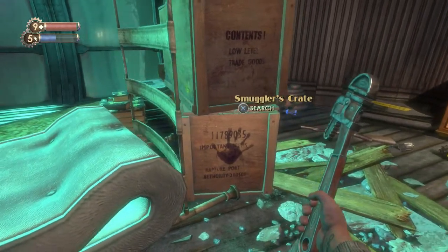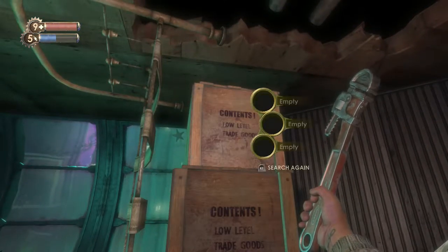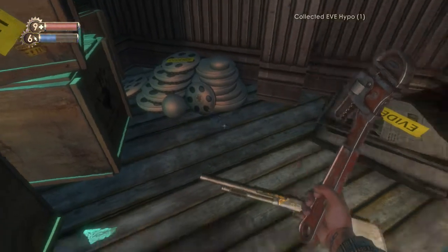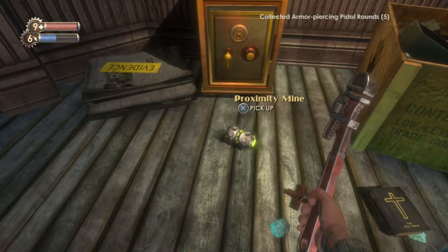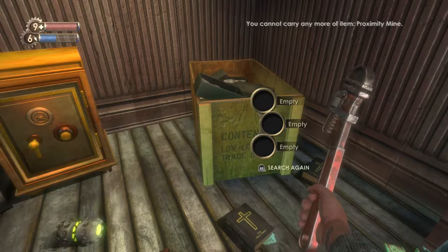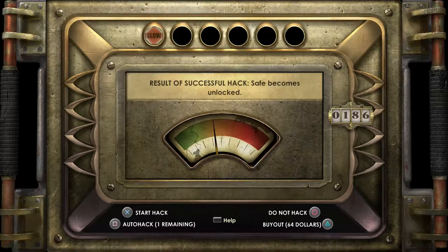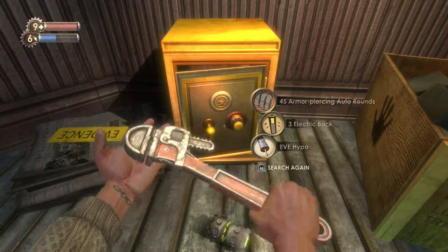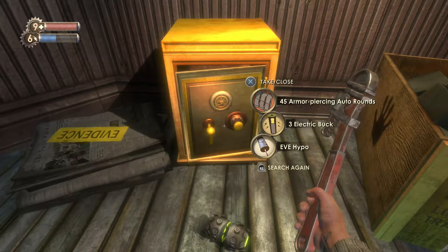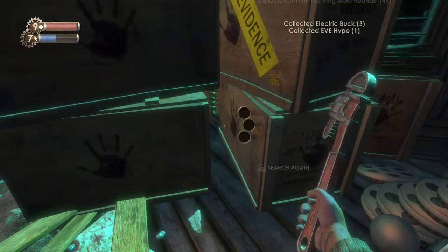There are a lot of very nice things here. Let's quickly check out the crates. We can use the EVE Hypo, can't do anything with the shotgun, armor-piercing rounds are always welcome, and the proximity mine is pretty useless right now. Let's hack the safe — I have an auto-hack so I'll use that. Open it up: 45 armor-piercing auto-rounds, 3 electric bucks, and an EVE Hypo. Very nice.